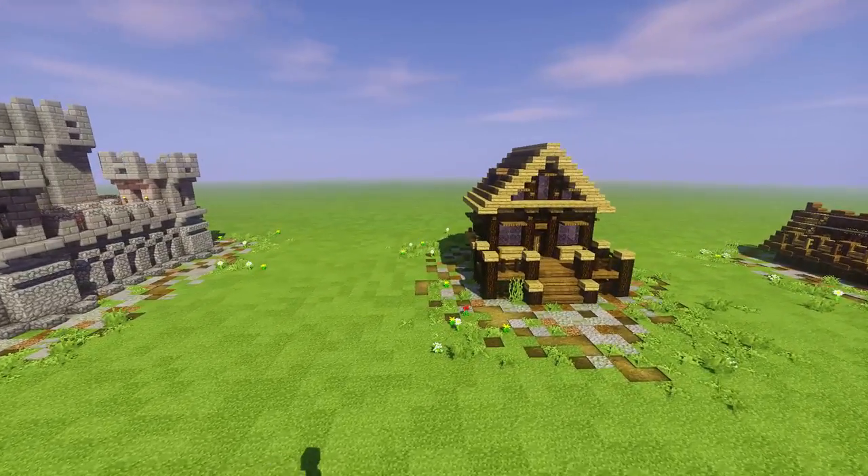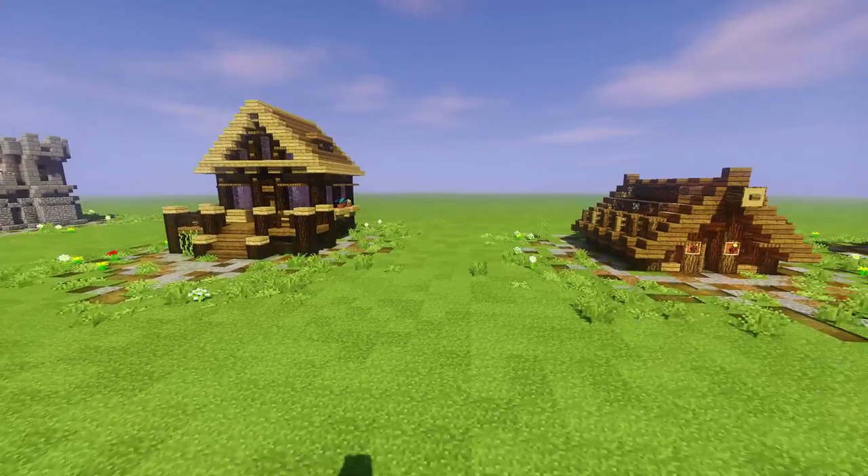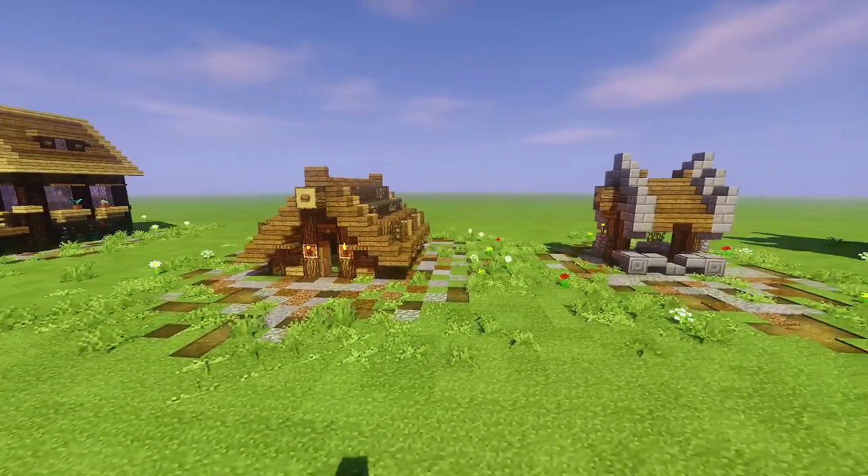We got our starter enchanting house, chatting tower, our little baby castle — I love that baby castle so much. We got our little wood log cabin, little greenhouse, little well.